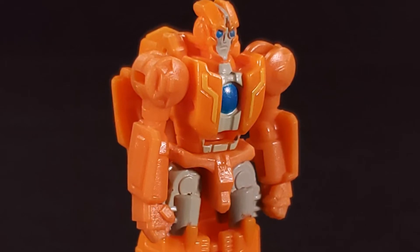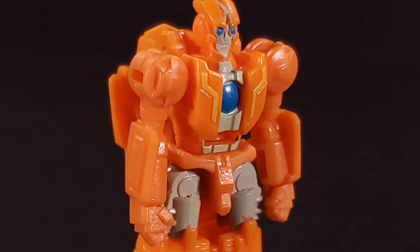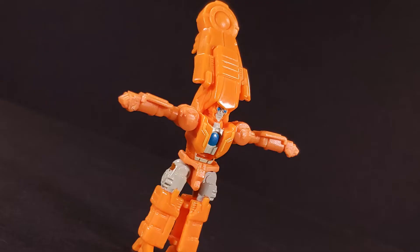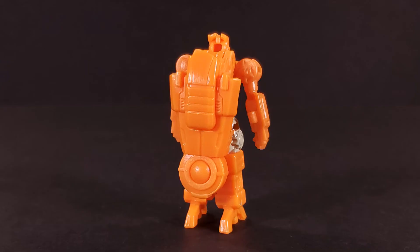Hasbro really went all out trying to capture the likeness of this assumedly beloved character at such a small size, and I can't help but find that commendable, no matter what I think about the rest of him. Also, you can do this with his kibble. Normally, I would say it's a shame that you can't take Rung's backpack off and use it as a weapon like you can with the other humanoid Battlemasters, but really, what would he do with it? Search for coins at the beach?